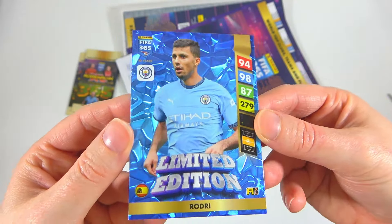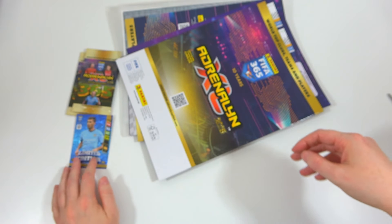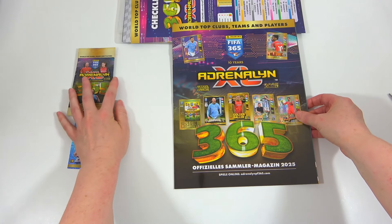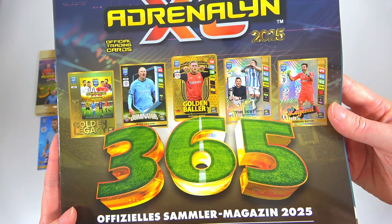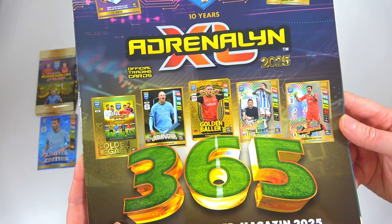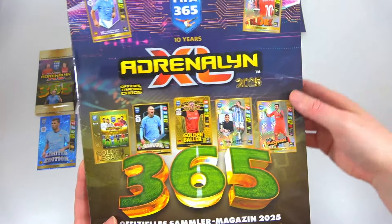Let's pop that down and take a look at the game guide. On the front there you can see the golden ballers in the FIFA 365 collection - absolutely mental, look at all those different cards, lots of new ones including the LDRs which are awesome, and those golden legacies.